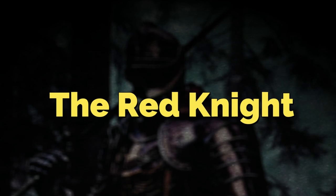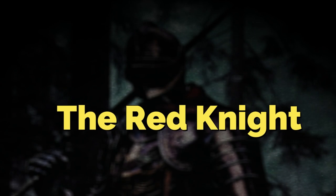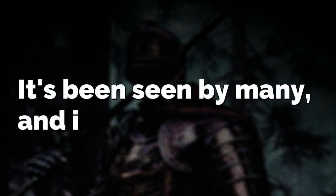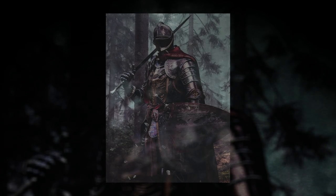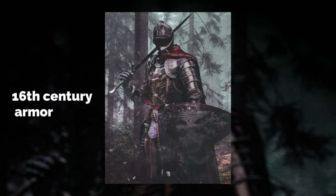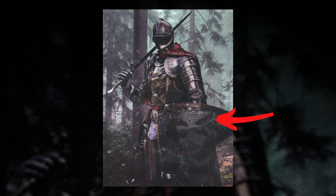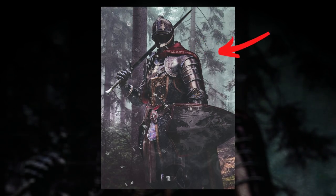First up for the video I want to talk about an enigmatic entity called the Red Knight, which I believe is the first enigmatic entity I'm going over on the channel. This entity can be seen all over the backrooms and is actually pretty legendary in the lore and stories about the backrooms. The entity looks like a knight wearing armor from around the 16th century. He has a big broadsword that he wears on his shoulder, a shield in his other hand, and a red cape with gold trim.